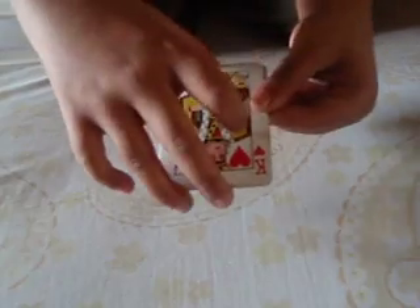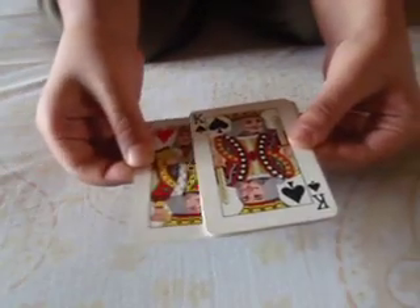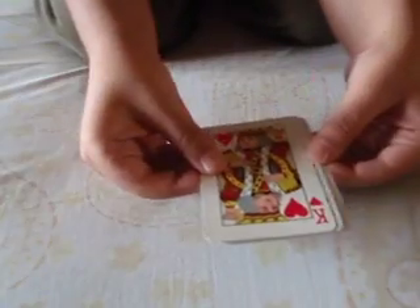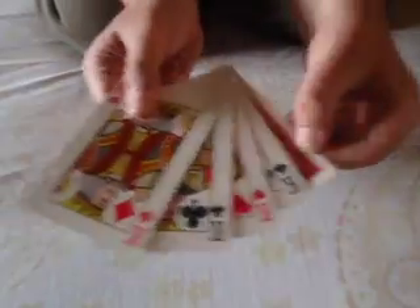So here's what it looks like in regular speed. Here's the king of hearts. Here's the king of spades. Here's the king of clubs. Here's the king of diamonds. That shows them all, and it also gets the card at the back.